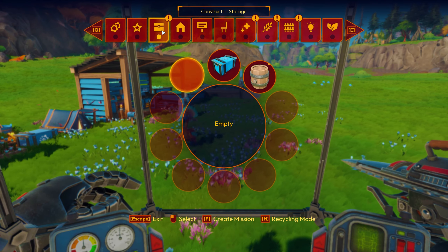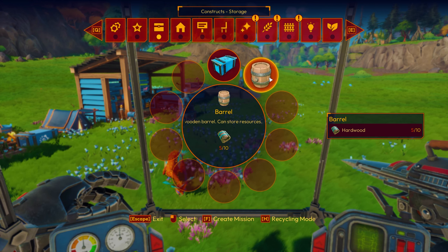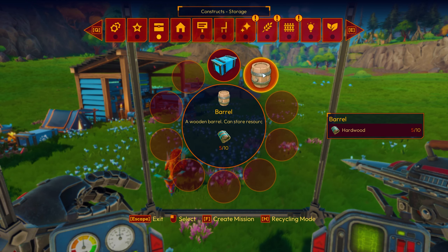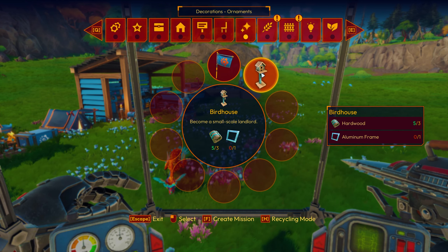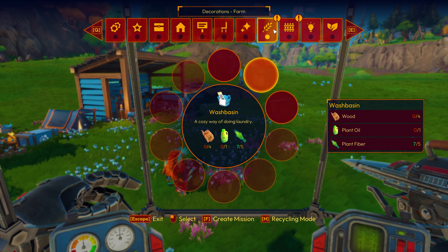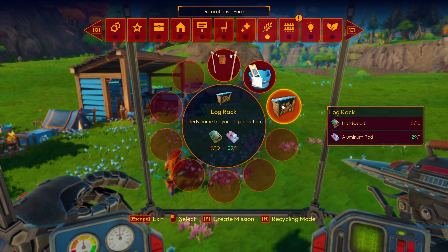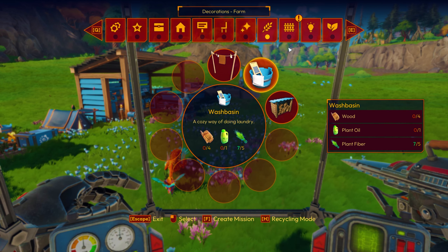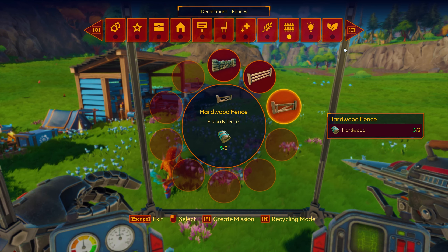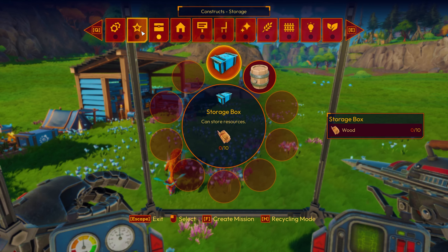We got a few things. We've got a barrel — can store resources. What's the difference between that and that? Well, we need to find out. And this is a birdhouse — a small scale landlord. How cool is that? I love it. And we can make an orderly home for your log collection. That's cool. And we can make a wooden fence — not quite ready for that yet, but okay. I really want that. We'll get to it. I want to build this.